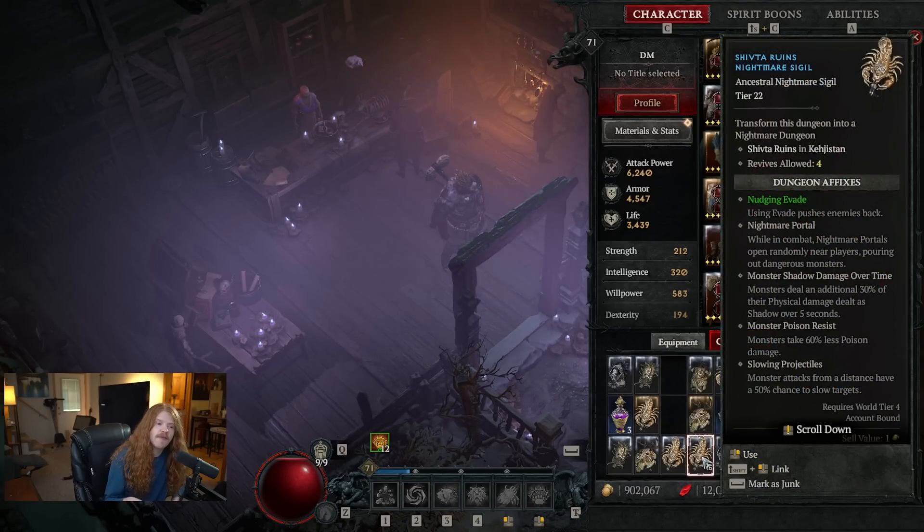The affixes are effectively modifiers, sort of like greater rifts from Diablo 3. You can see and read them quite clearly to understand exactly what they do. Some of these are stronger than others. We're not going to go into a tier list here — this is more of an overarching view, so you're welcome to learn that in a later video.